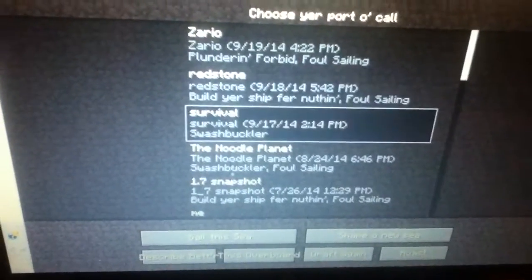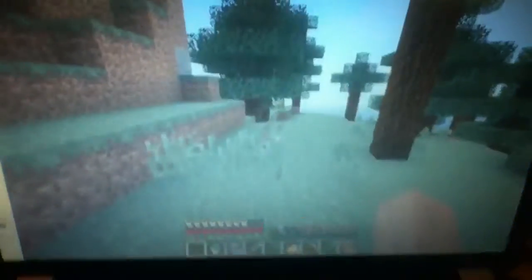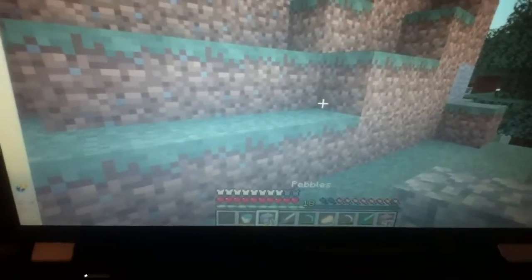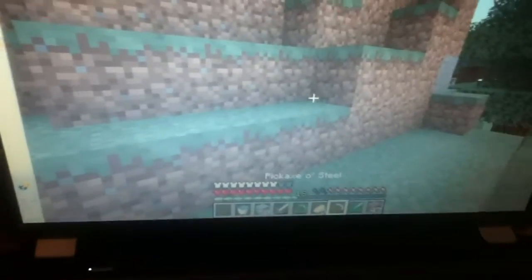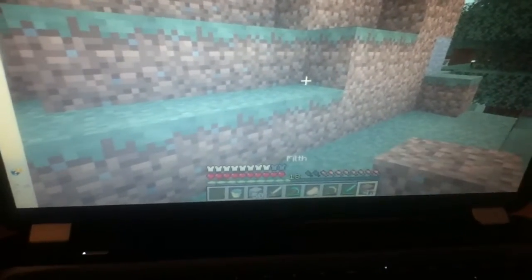Let's do my survival series — well, not my survival series. This is a survival world that I started since I failed my other one. And I've got a pale bilge, pebbles, a cutlass of steel, a jeweled pickaxe, cooked swine, pegaxe of steel, a jeweled cutlass, and filth.